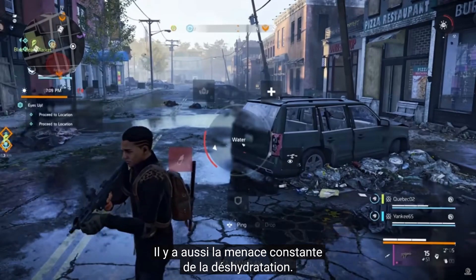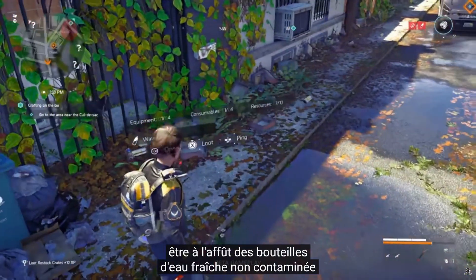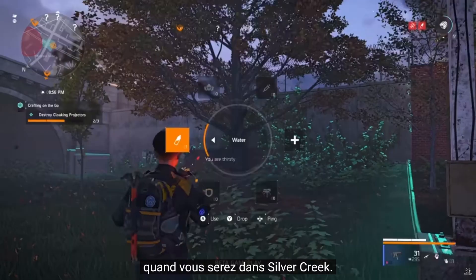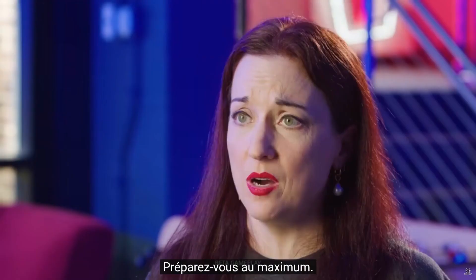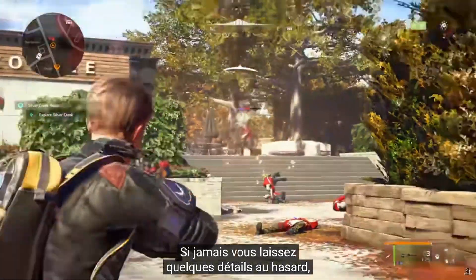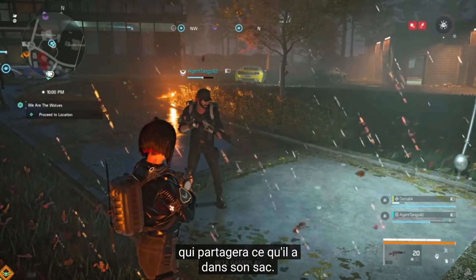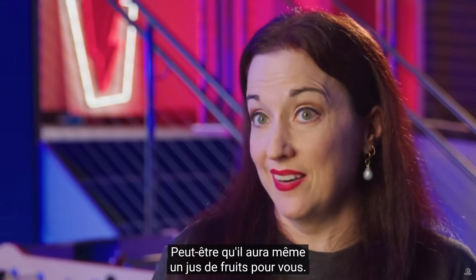There's also the ever-present threat of dehydration. Dehydration can slow you down, so you really have to keep an eye out for fresh, non-contaminated water when you're out in Silver Creek. Try to be as prepared as possible — you're going to want to set yourself up for success out there. But if you do find yourself a little under-prepared, hopefully you have a teammate that'll let you crawl inside their backpack. Who knows? Maybe they have juice boxes in there.